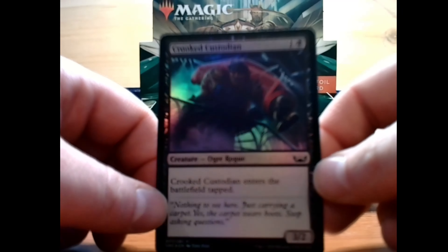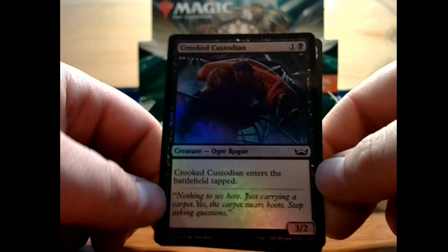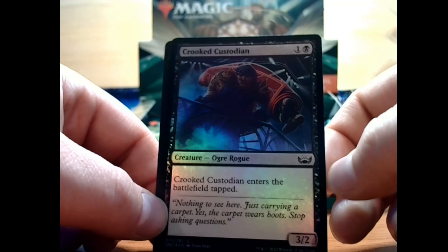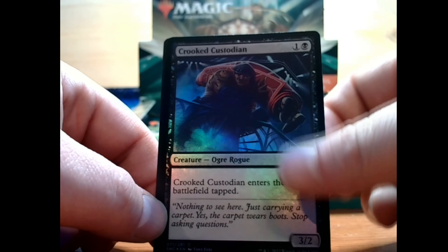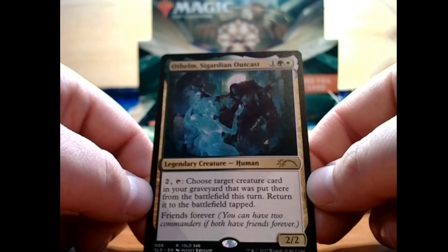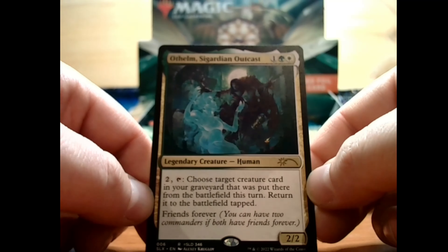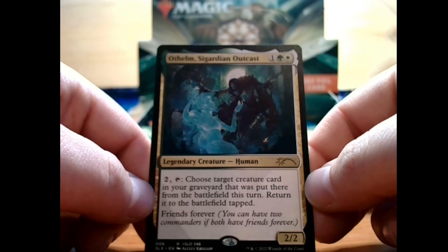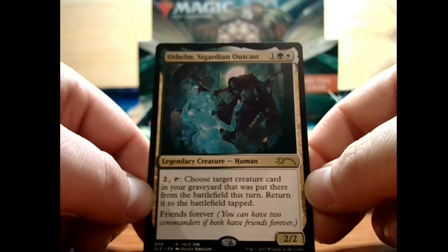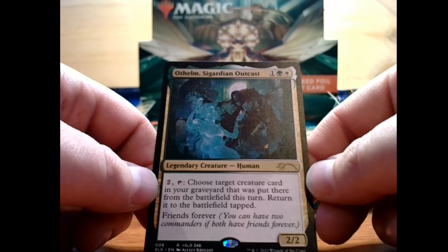We have Crooked Custodian, and this is our first foil of the day — 1 and a black for a 3/2 common ogre rogue creature. Crooked Custodian enters the battlefield tapped. That's actually pretty good economy; for two mana you get a 3/2. And we have a promo: Othelm, Sigardian Outcast — for 1, a green and a white, a 2/2 legendary creature human. Pay two and tap to choose target creature card in your graveyard that was put there from the battlefield this turn and return it to the battlefield tapped. Friends forever — you can have two commanders if both have friends forever. So this must be a commander card.